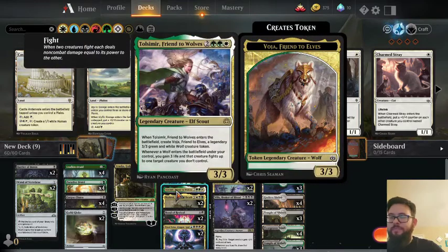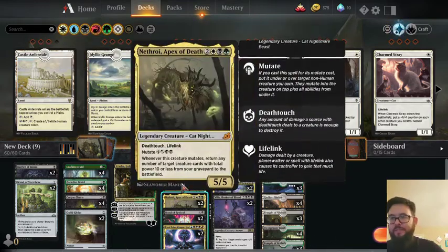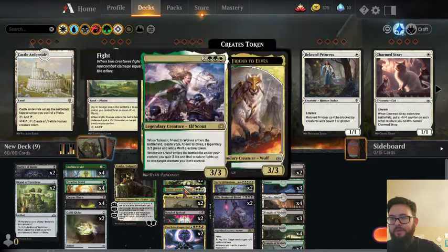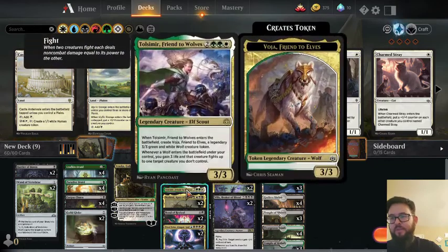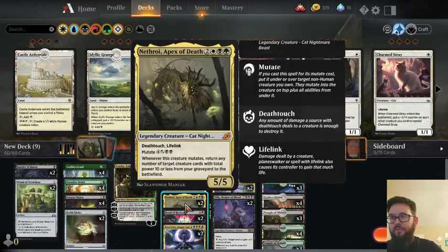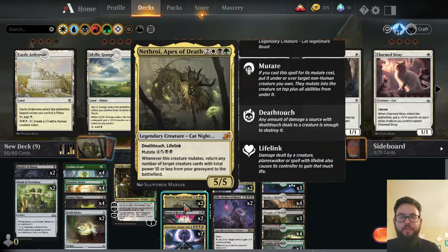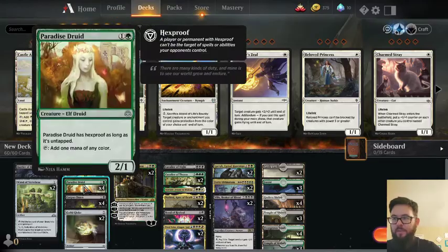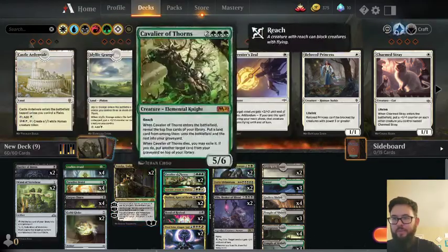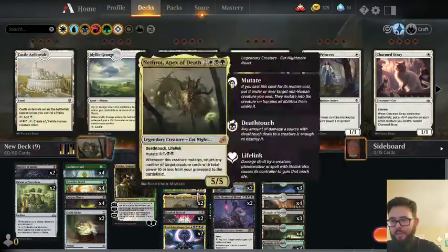And then we have Tulsamir. This one could be replaced by the Cavalier — I think that's probably one we can cut. But currently it's just another reanimation target: brings two bodies, gains us life, and so on. And then of course Natroi, Apex of Death is one of the main cards here. Most of our creatures have low power, so you're able to bring all of them back and still be able to bring the big finisher creatures.